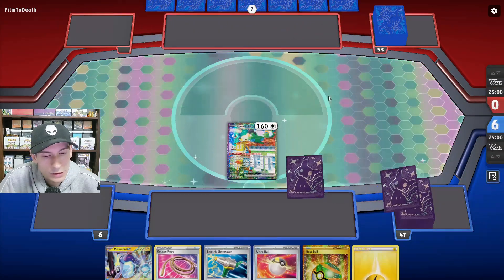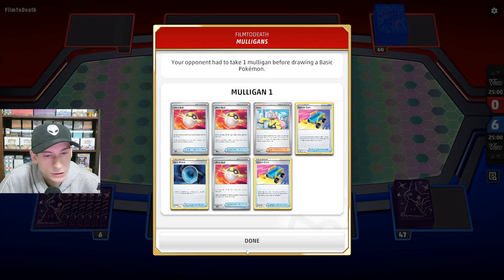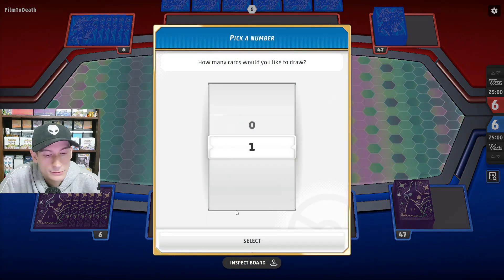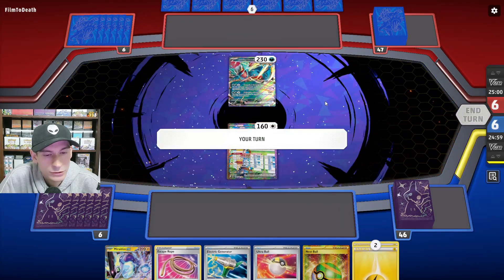We do go first, which we really don't want for this matchup. Let's put Squawk out in front — looks like it's going to be Roaring Moon. They get a Mulligan card, and yeah, it's Roaring Moon.